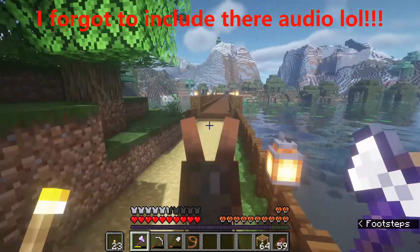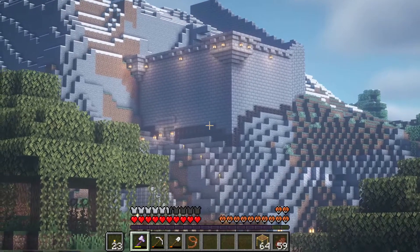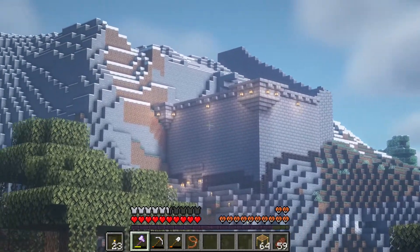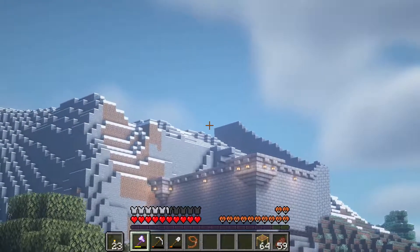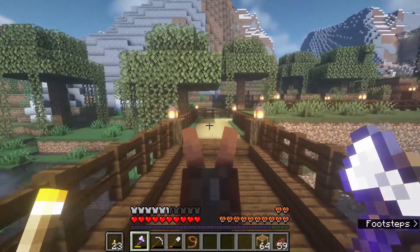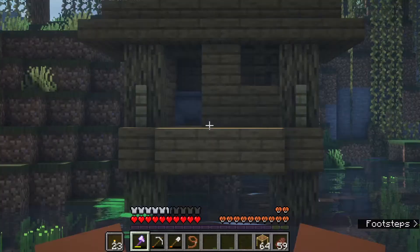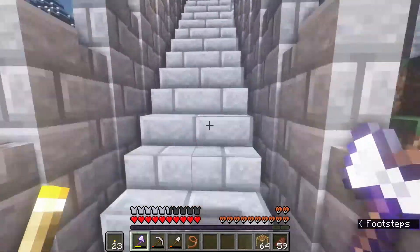If you look up there, that is the Fortress of Solitude - the castle we're making. I got this part done and now I'm building up there, and we're going to put a castle on top of that after we level it out. But wait, there's more - that's a witch's hut we found. We killed the witch but we left it because it looks cool. Here are boats and whatnot.